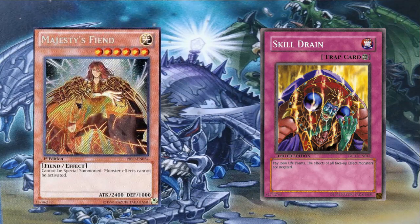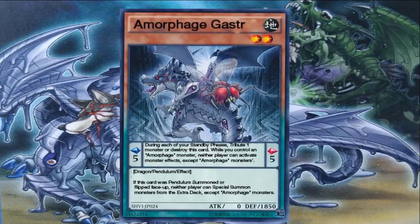It has a pendulum scale of 5. Its monster effect reads: if this card was pendulum summoned or flipped face-up, neither player can special summon from their extra deck except Amorphous monsters. So what you want to do is either pendulum summon this monster or set it and have your opponent attack into it, flipping it face-up and stopping anyone from special summoning from their extra deck.